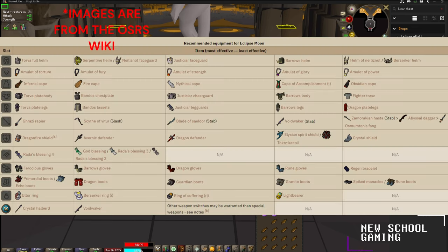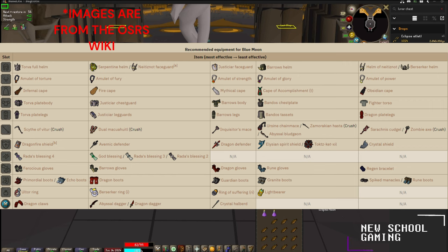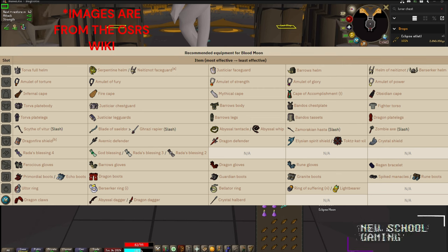I'm going to throw up a picture on the screen showing you the most effective to least effective equipment for the bosses. I pulled these images off the wiki — it is super useful. If you need to see it again, just head over to the wiki or go ahead and pause the video. For the eclipse moon boss, this is the most effective down to the least effective gear. For the blue moon boss, again from most effective on the left to least effective on the right — the blue moon boss is weak to crush, and the eclipse moon was weak to stab. The blood moon boss is weak to slash damage and has a healing effect, so you tend to go with a bit more tanky gear for that boss.